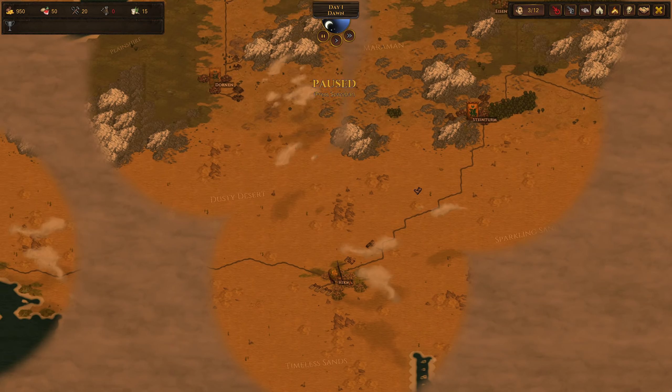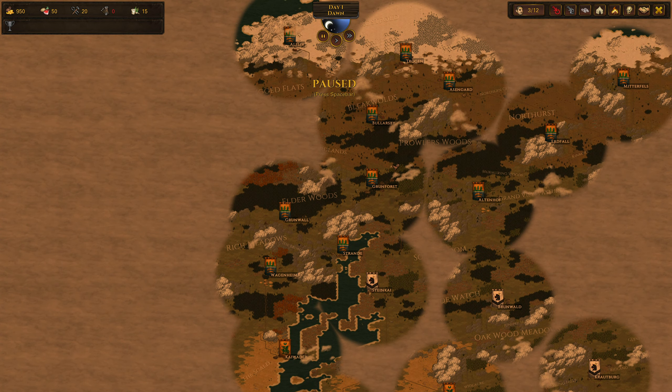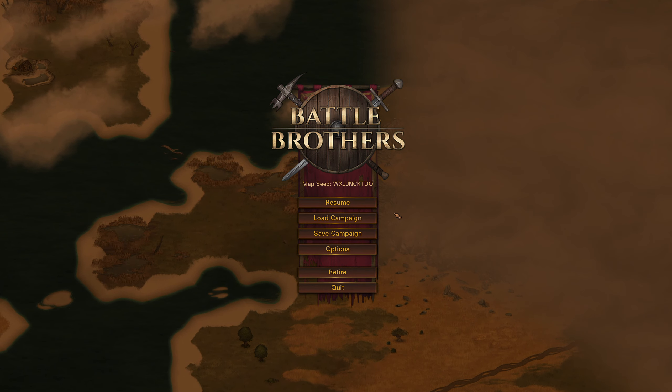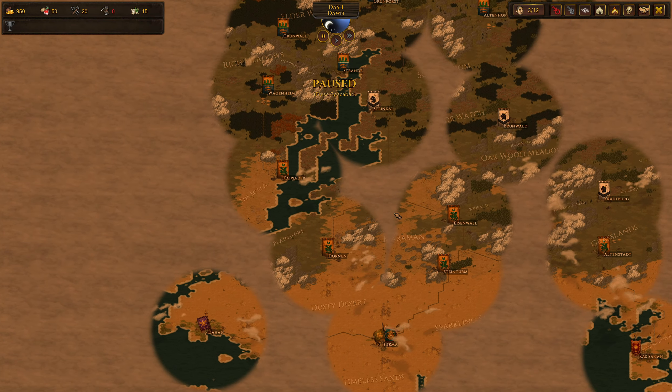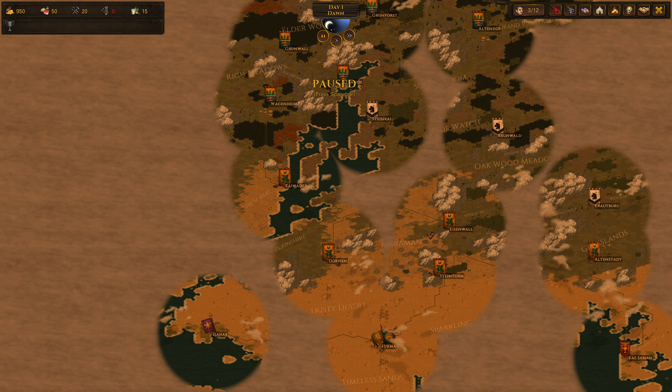Before I go any further, I have two things I want to tell you. Number one is this map seed — the map seed is right here. This is an insane map seed for the Gladiator run. It's probably the best one I've found yet. The one that I've been running on for the 100-day has been very efficient and great. I love that map, especially because of the recruits.